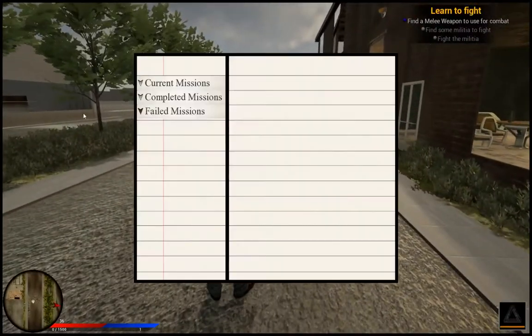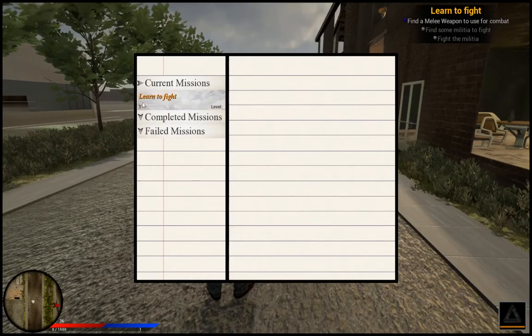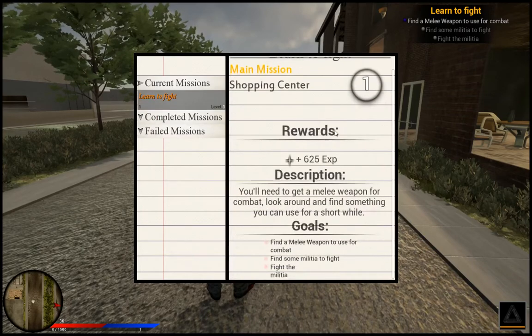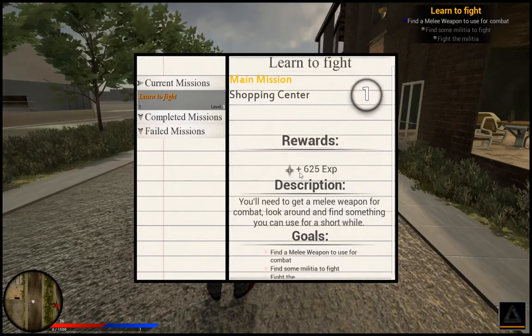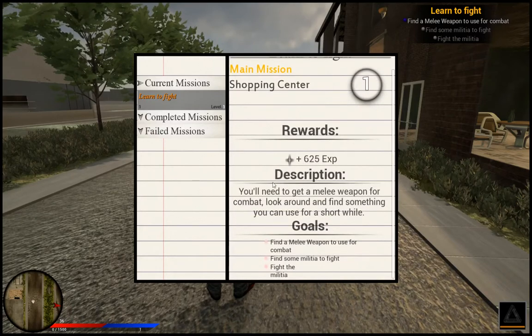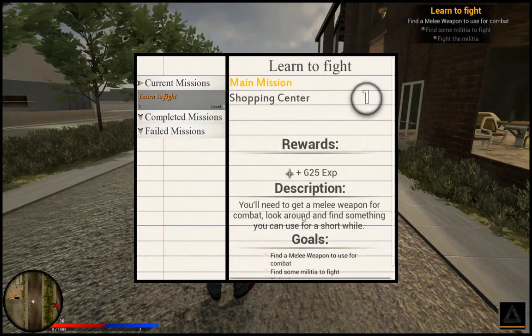There you go, it's up there. If I go to current missions, you can see it's right here. Click on that, and then there's the mission title, what kind of mission it is, the district it is in, the rewards — so some XP — the description: you need to go get a melee weapon for combat, look around, and find something you can use for a short while. And then there's the goals: find a melee weapon to use in combat, find some militia to fight, and fight the militia.